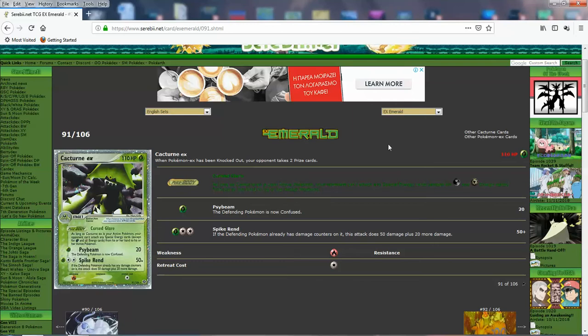Then we got Psybeam — I don't know why Cacturn has Psybeam. You do 20 for 1, and you can instantly confuse the opponent. Better than Altaria. And then Spigrand: if the defending Pokemon already has damage counters on it, you do 20 more damage. So 70 for 3, no drawback — it's solid. You're not going to see Stage 1 EXs doing 70 for 3 for no reason. You got Cursed Glare too. Cacturn EX — pretty solid.